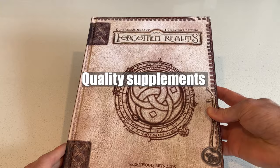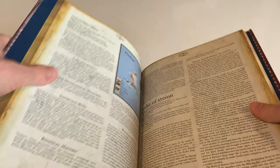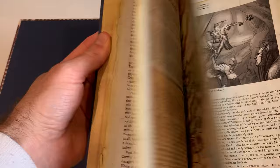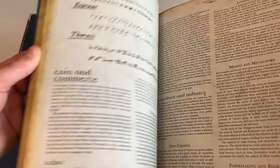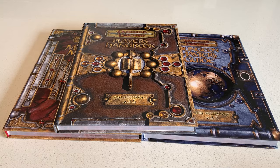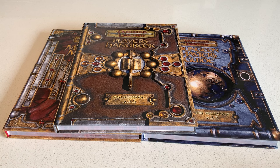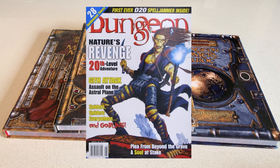Additionally, you got some really decent supplements. This version of the Forgotten Realms campaign setting is a really good one — it expanded on earlier Forgotten Realms entries, and if you're looking for any version of Forgotten Realms, either this or the very original box set would have my vote. The Dungeon and Dragon magazines published by Paizo — who went on to create Pathfinder — had some really good content, whether additional rules for D&D or quite awesome and creative adventures. We played through a lot of those too.